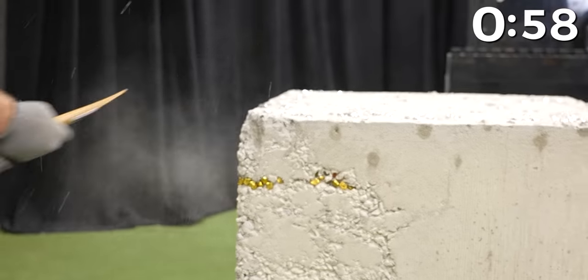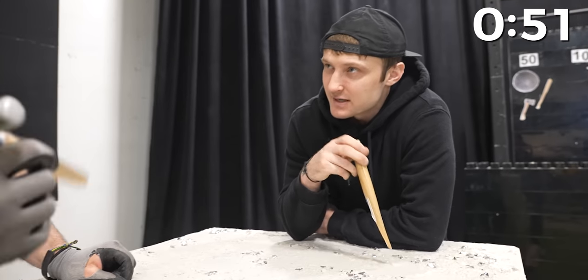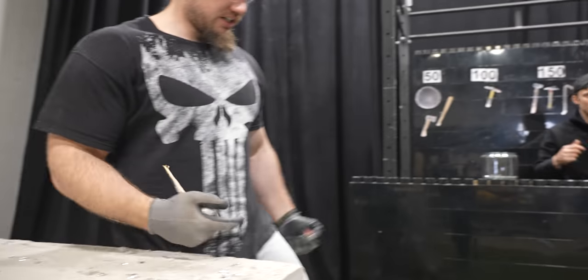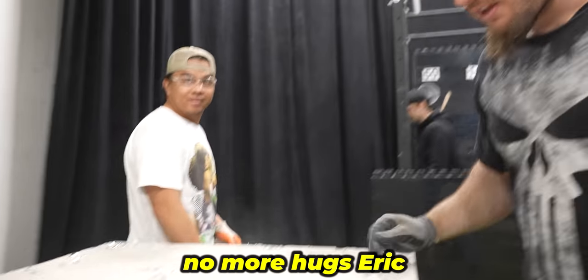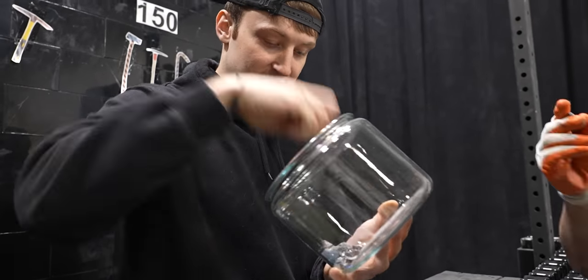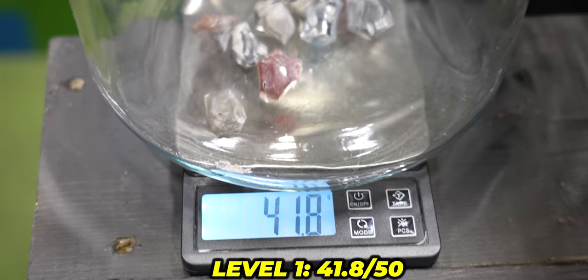Trent's broken the hammer already. While we're working on this, can we talk about you destroying my entire inventory of hammers and other weapons? Maybe you should stop getting your weapons from Dollarama. Nice, we're getting somewhere! The shop works off weight — they'll need 50 grams to unlock level one weapons, and Trent got 41.8.